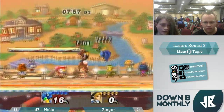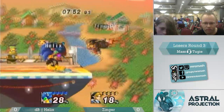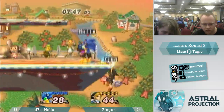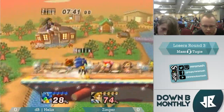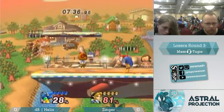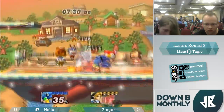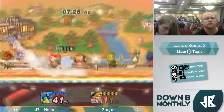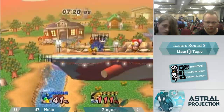I think if Zinger uses items the right way — wow, right at the start of Smash — Zinger keeps him out with some good boomerangs, arrows, and bombs. It's gonna be a little harder for Helix to get in. But Helix is doing just fine getting in right now. As for Helix, he uses all the speed he can get to take advantage of the opponent's whiffs, just running in and out.